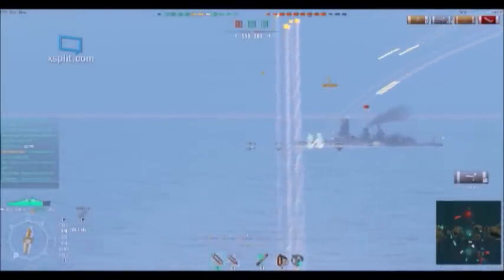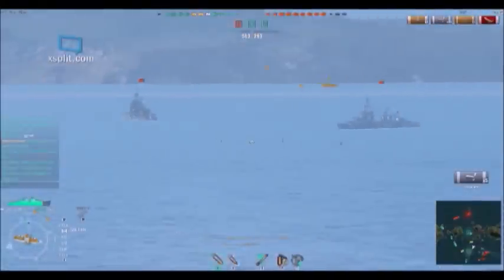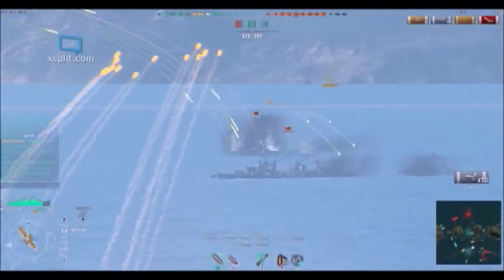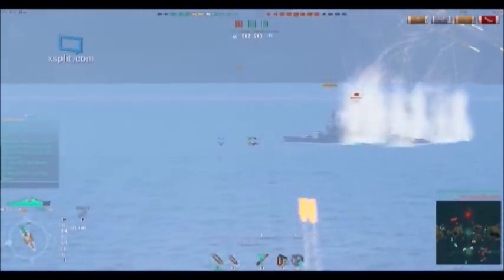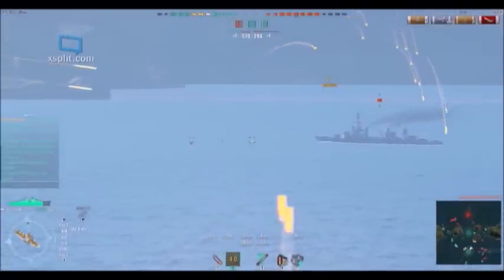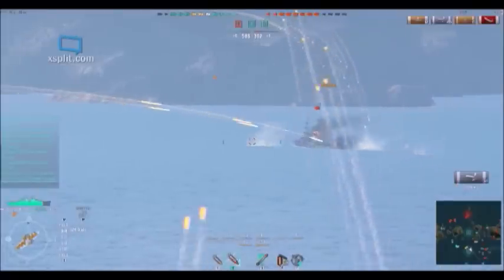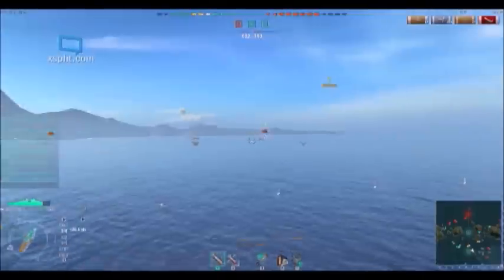I've turned bow-on to this Japanese battleship — I think it's the Kongo — trying to minimize my aspect so I wouldn't take a lot of damage. But he's busy shooting at our battleship, so I turn broadside and start engaging someone else. I'm continually maneuvering to make sure nobody gets an easy shot at me or easy torpedo solution. We're shifting targets based on who's easiest to hit, who's closest, and who's the biggest immediate threat.